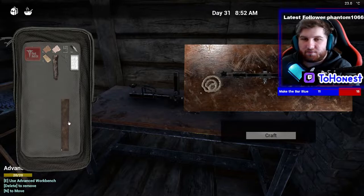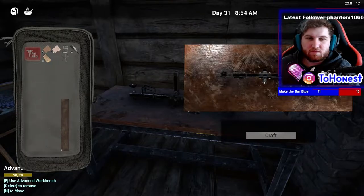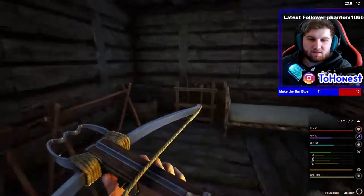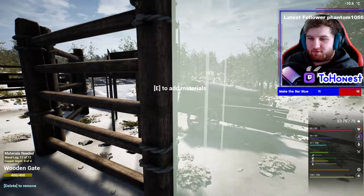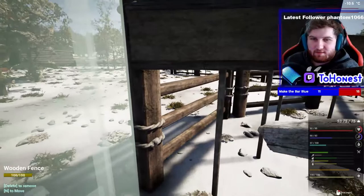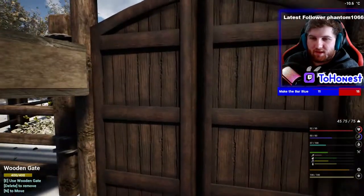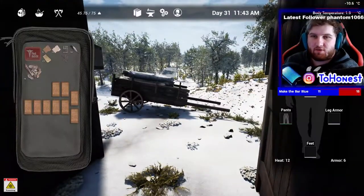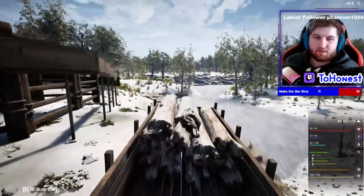I decided to make a crossbow, but I won't be using it yet because the ammo is very expensive. There it is — this has 400 health. Okay, let's go to our next one.